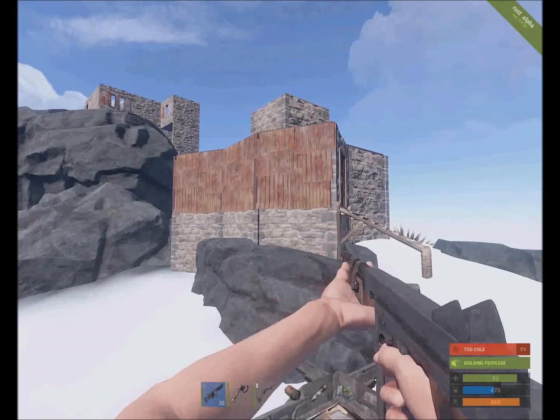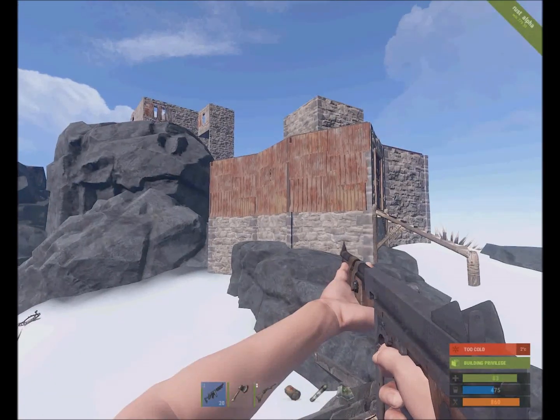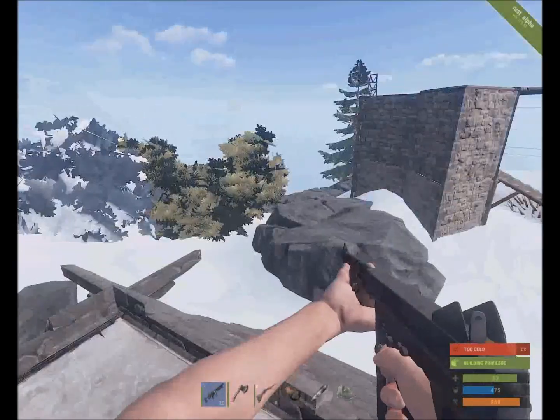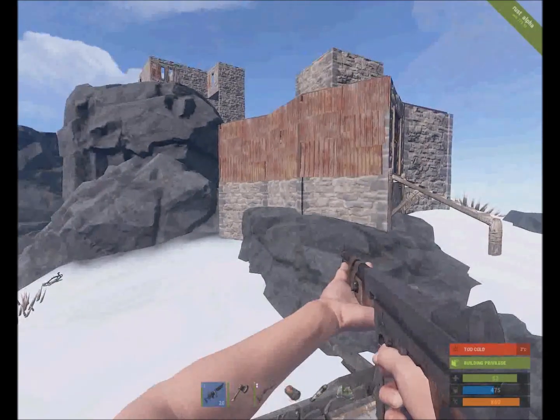And on both occasions, because most of my gear was in these buildings that are right here and much easier to raid, no one touched them and I got to keep most of my stuff while the raiders wasted C4 and rockets, blowing up walls, looking for loot rooms that didn't exist or that didn't have the kind of stuff that they were hoping for.